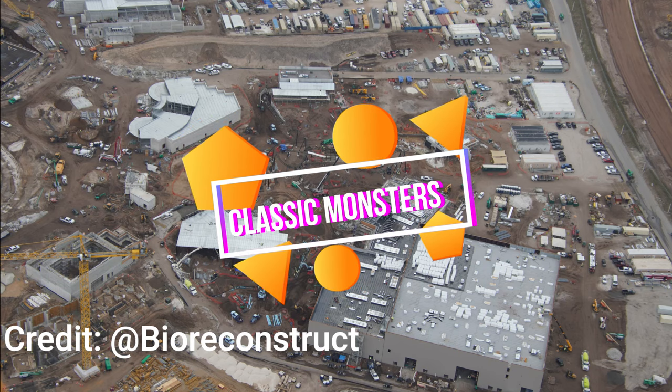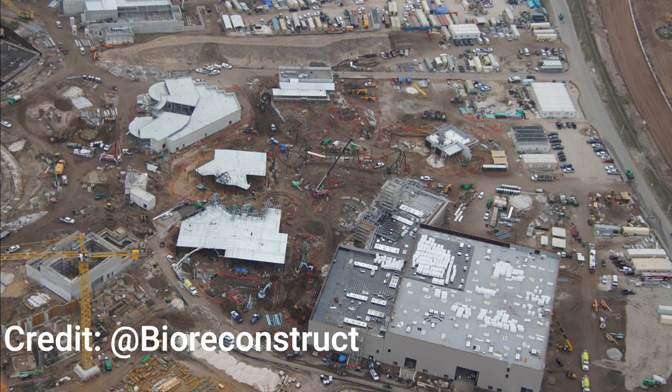The first area we're moving on to is the Classic Monsters area. Here's an overview: you can see the massive show building to the bottom — that is the E-Ticket attraction with a Forbidden Journey-like ride system set inside Frankenstein's Castle, where all the monsters will be let out and attacking you. Then we'll do a deeper dive into the roller coaster, which almost has all of its track up now, and there's even a rumored shuttle element. You can also see the village entrance buildings by the portal, and there's a restaurant and gift shop just outside the land in the hub.